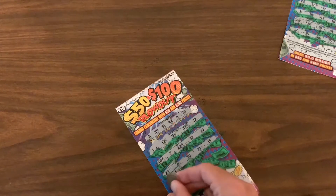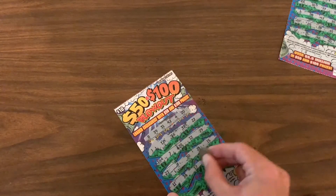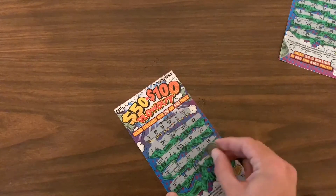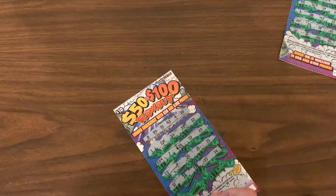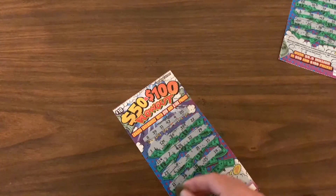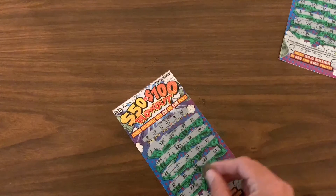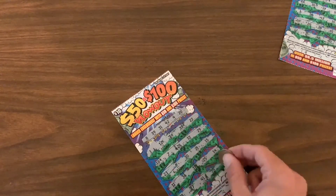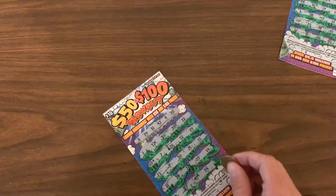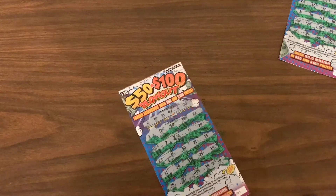Nothing on that line. 11 — no. 36 — no. 37 — still a miss. 25 — a miss. 14 — this isn't looking good. 35, 27, 41, 34 — last number — 26. No winner there.